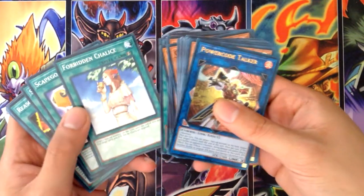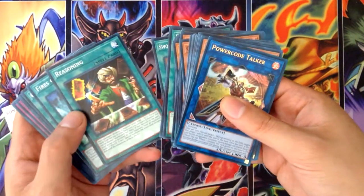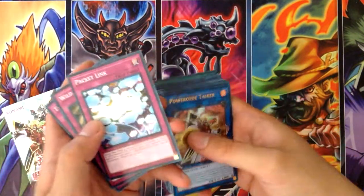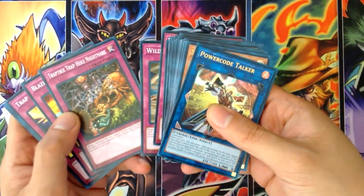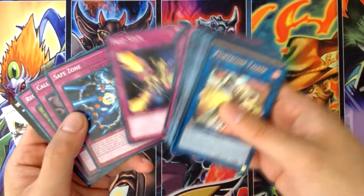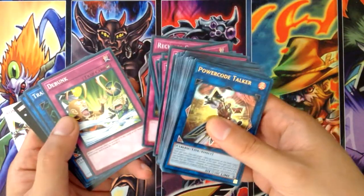Now for the spells: Cynet Storm, Night Beam, Offerings to the Doom, Forbidden Chalice — which is a good card to have — Scapegoat, Swords of Revealing Light, Reasoning — always good — Fires of Doomsday, One for One, Terraforming. And for the traps: Packet Link, Wild Tornado, Trap Tricks, Trap Hole Nightmare, Blazing Mirror Force — always cool. Safe Zone, Call of the Haunted, Reckless Greed — great draw card.